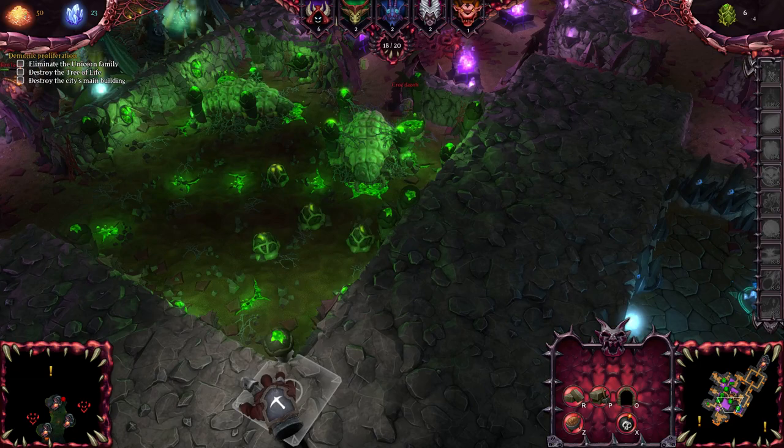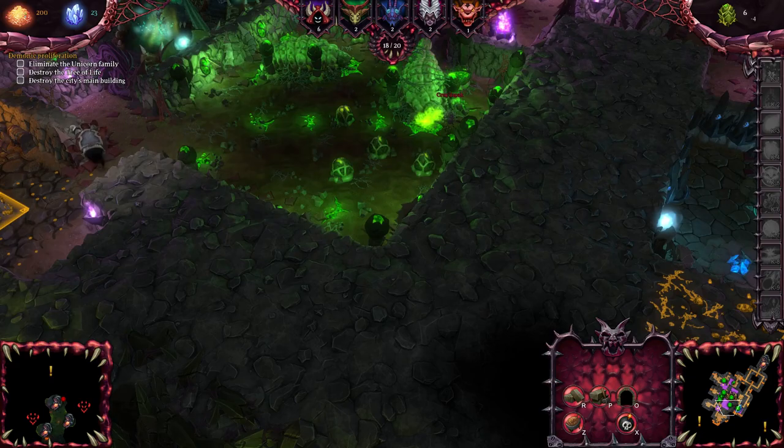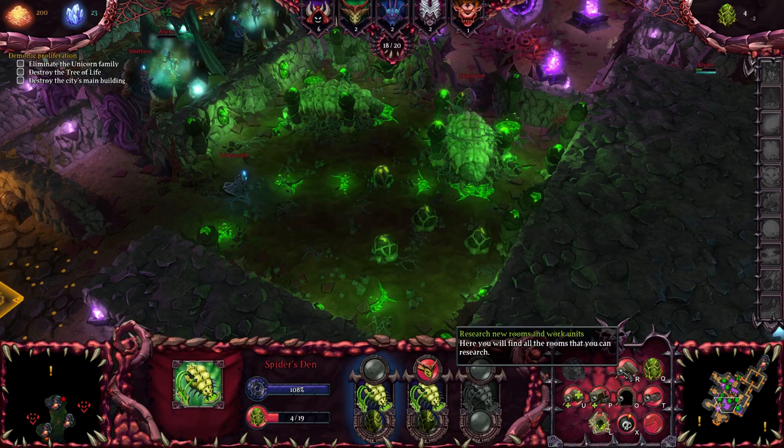Especially at level 1 demons, you really only go out with the fire demons and the lust demons. Because the shadow demons and the fright demons are just too fragile to take to the surface, especially considering I'm missing a couple of rather essential buildings that I can't currently get.